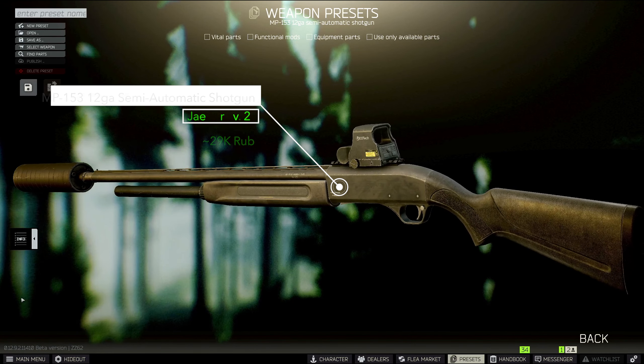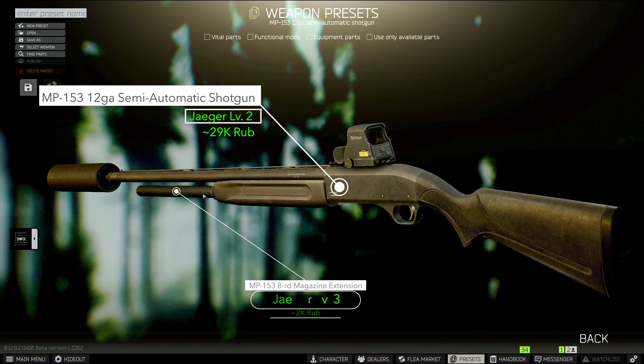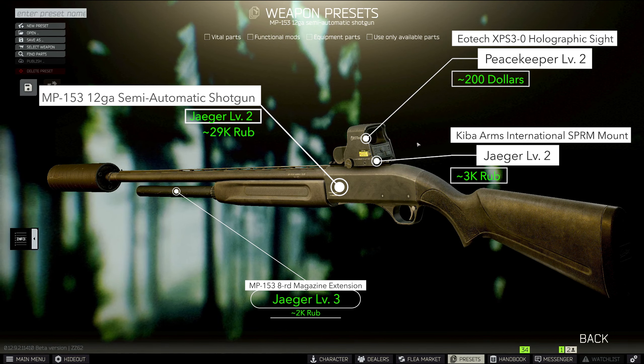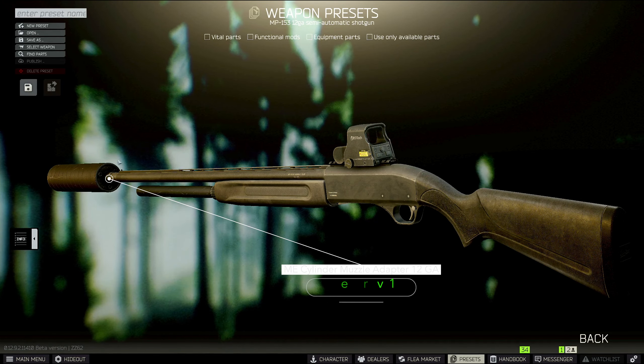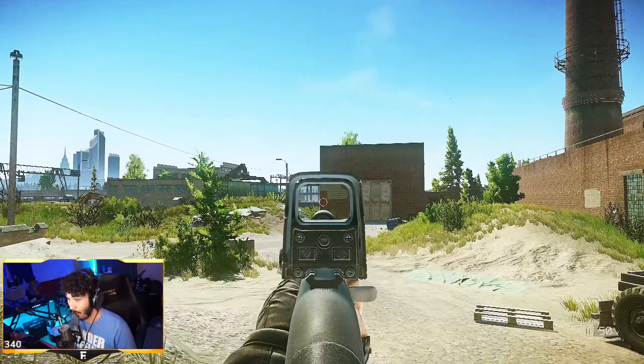Now the shotgun. I love the MP-153 because it fires as fast as you can pull the trigger. Cut the pride and stick the 8-round barrel on it — you'll thank me later. Also grab the Akiba Arms International SPRM mount so you can put a sight on. Now I know this is totally personal opinion for sights, but the EOTech XPS3-0 holographic sight lets you get a great visual on your enemy. It sits high enough that you have full vision and I highly recommend it — it's the one you're seeing now used in this clip. For suppressing, I go with the ME cylinder muzzle adapter and the hexagon 12k suppressor. It's cheap enough if you can buy it from Prapper. If you like your shotguns loud and proud, go ahead — it'll save you some money as well.